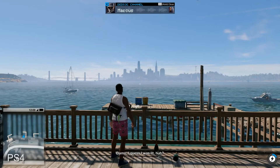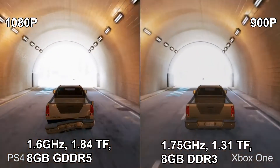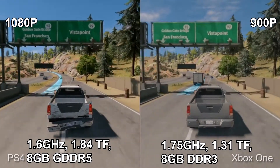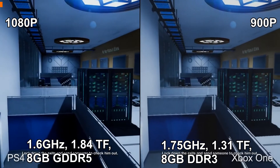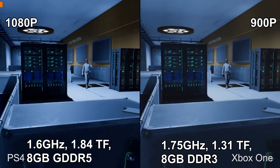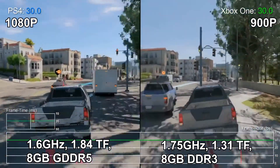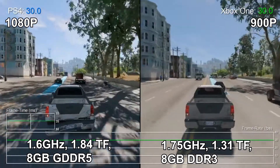Here I have some footage from Watch Dogs 2, an open world game that I could see running pretty similarly on these platforms to a Rockstar open world game. As you can see, the PS4 version absolutely manhandles the Xbox One version. Despite the Xbox One having a slightly faster CPU, the more important numbers are the GPU and RAM. With 1.31 teraflops, the Xbox One renders Watch Dogs 2 at 900p, while the more powerful PS4, with 1.84 teraflops, renders the game at 1080p. PS4 tends to have better performance than Xbox One the majority of the time, resulting in higher resolution gameplay and smoother frame rates.